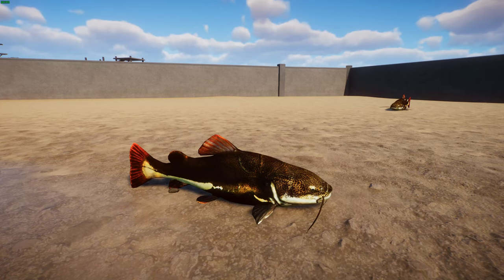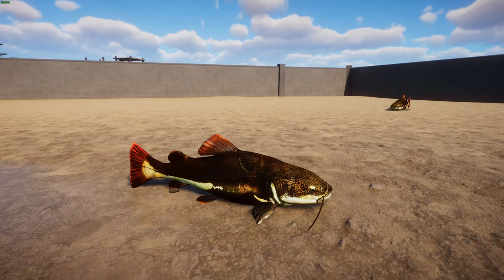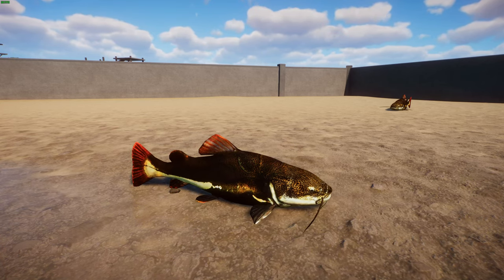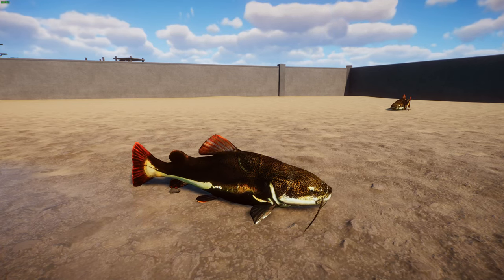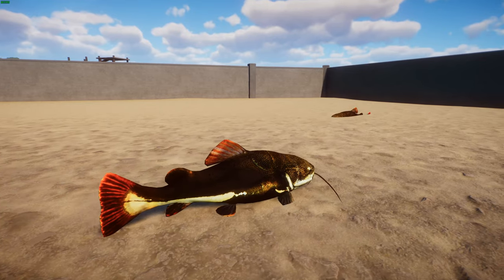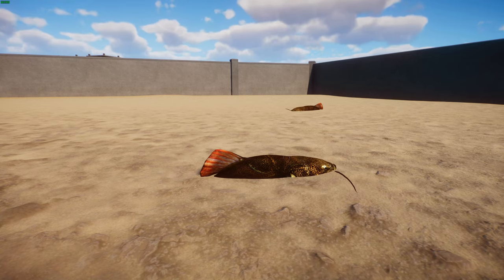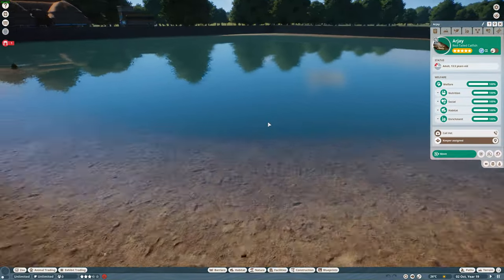The recommended tank size for an adult is about 10,000 liters or 2,600 US gallons — most people cannot afford or fit a tank that large. If you cannot provide for an adult fish, you shouldn't get one. Weekly feedings are appropriate and overfeeding is a common cause of death. They feed heavily on live and dead fish and other meats. Even juveniles can swallow tetras and guppies. They also have a habit of swallowing inedible objects. They can hybridize with tiger shovelnose catfish using hormones to create the tiger red-tail catfish hybrid.